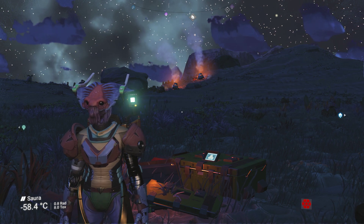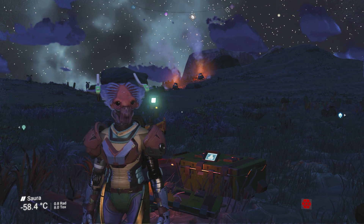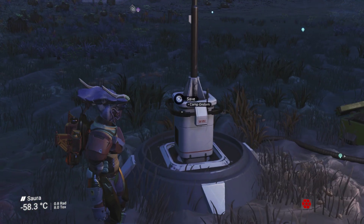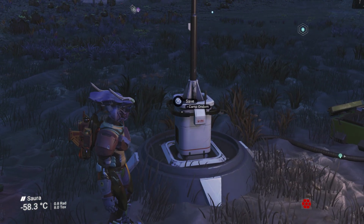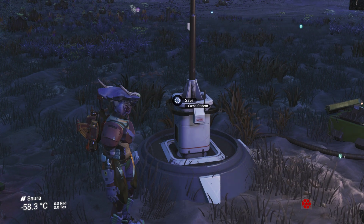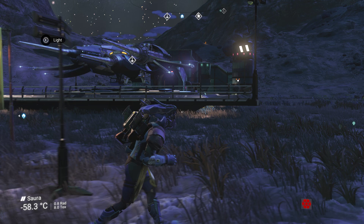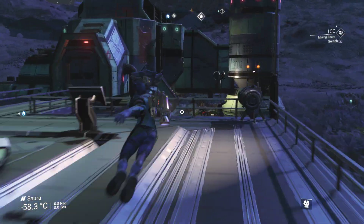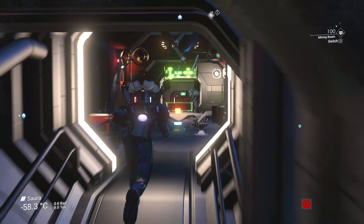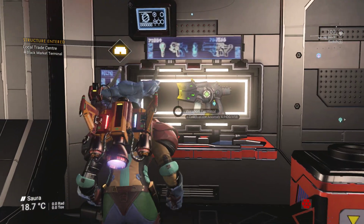G'day peeps, how's it going? Welcome to the planet of Zora. We're at the minor settlement of Camp Ondom, which you'd have to be pretty careful how you say. I think someone might have pinched one of the letters off that name — there's been budget cuts. But over here at Camp Condom we've got this fella.